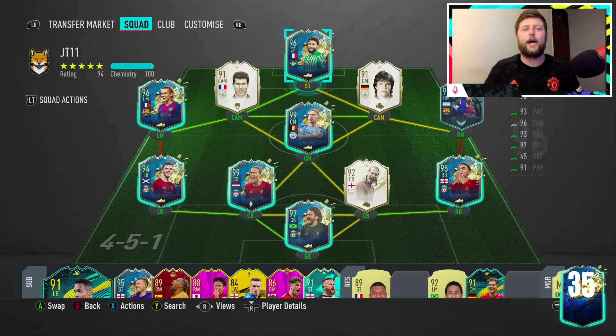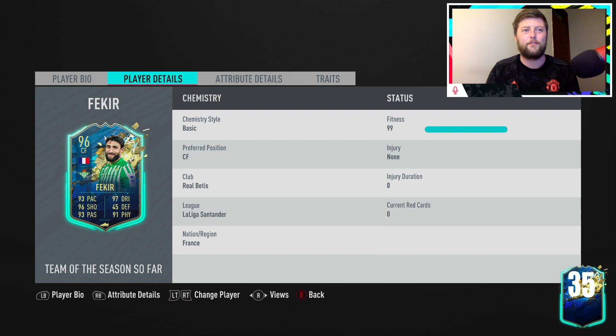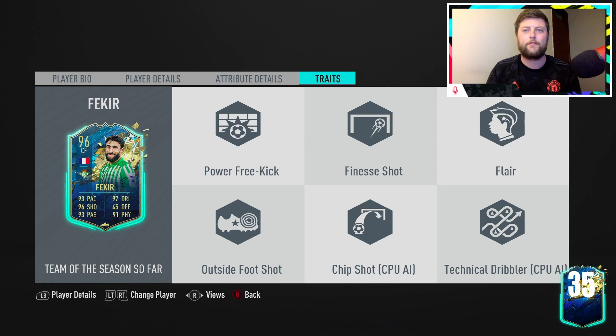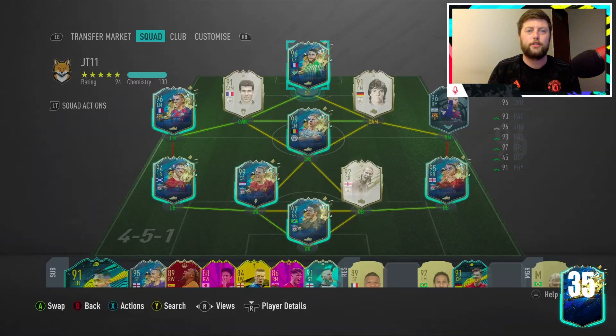What is going on guys? Today we are looking at Team of the Season Fekir — a 96-rated Fekir. He has had a huge jump up in where he plays. Four star skills, three star weak foot, left footed, high/medium work rates, standing at 5 foot 8. Look at them stats! Power free kick, finesse shot, flare, outside foot, chip shot and technical dribbler. Honestly, he looks very, very good.